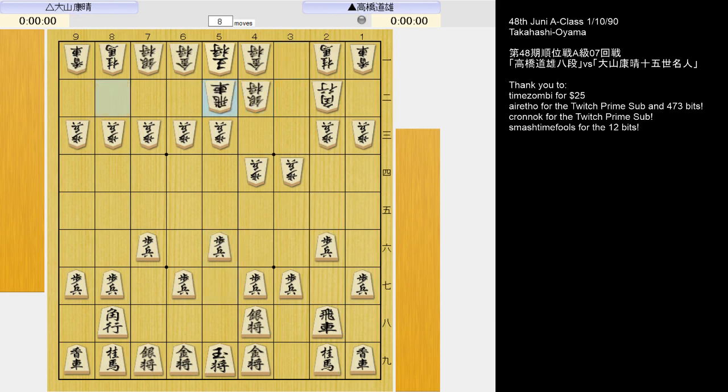Oyama chooses a Nakabisha rather than 4th file rook, which is the opening he was most famous for. If you study modern games, the great majority of the Nakabisha are with the pawn on 5-5. But here, as Black has already played 5-6 pawn earlier, it can only go to 5-4. This was the way most were played back then.